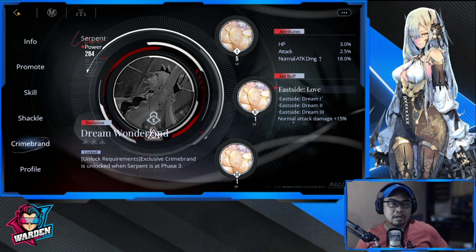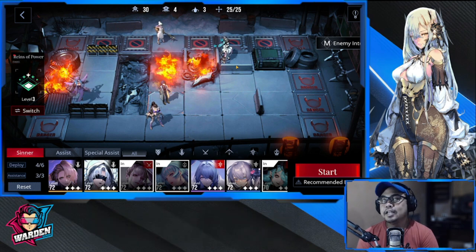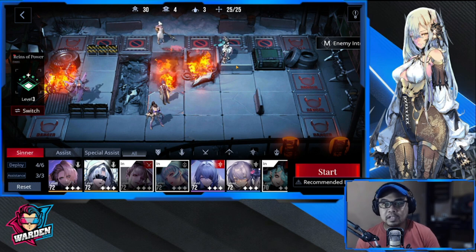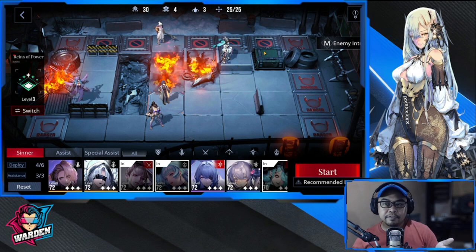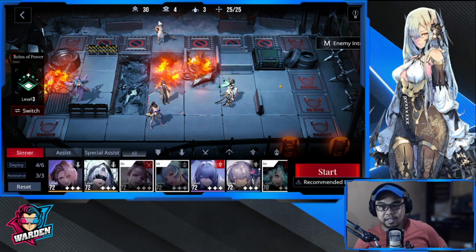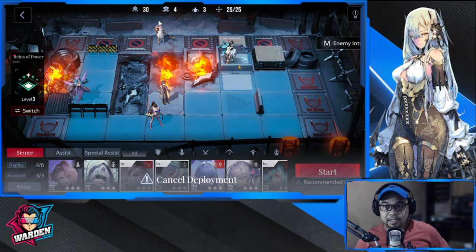For Serpent's deployment role, she is kind of an off-defender DPS. If you have a defender on her side, she'll be attacking whoever the defender is blocking. Or if you place her on a row, she can attack efficiently both the top and bottom rows.